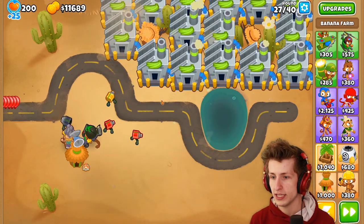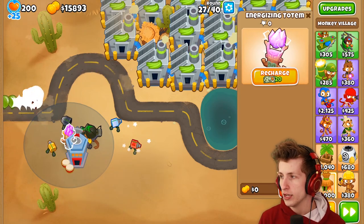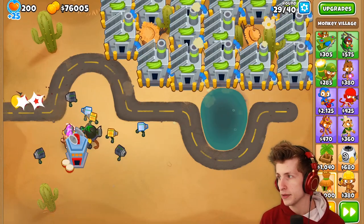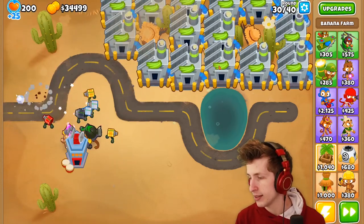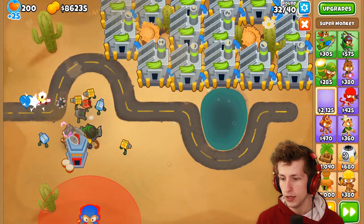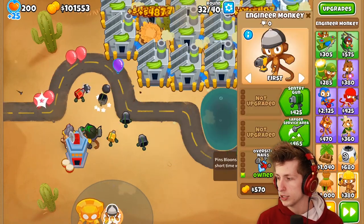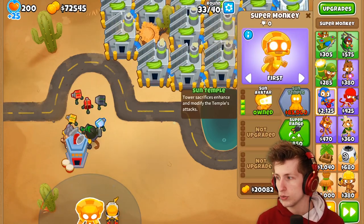We're at round 27 and lead balloons are gonna start showing up. Monkey Intelligence Bureau — let's get Jungle Drums, because if he's attacking faster... so this thing doesn't really do too much, but all the way up here, this first one is gonna be our banana central. Now we can start really focusing on getting everything crazy powerful. We're gonna want to put our True Sun God Temple all the way down here. We do not want the sun temple yet — first we want to make sure we can get the XXL Trap. So we'll get 50,000 in support towers, and then as soon as we can, we'll turn this guy into a Sun Temple.